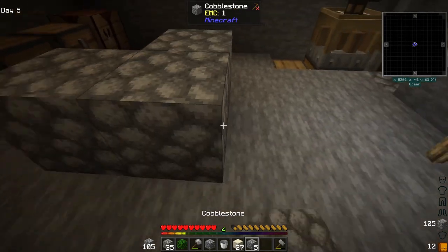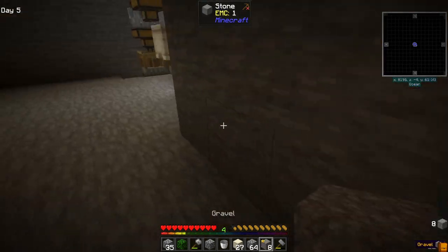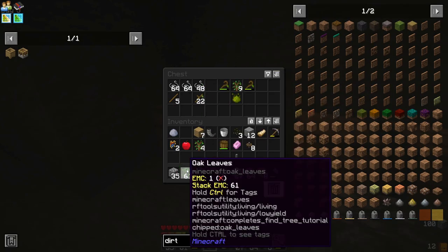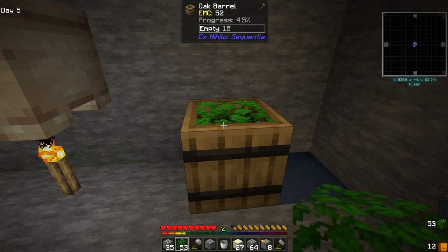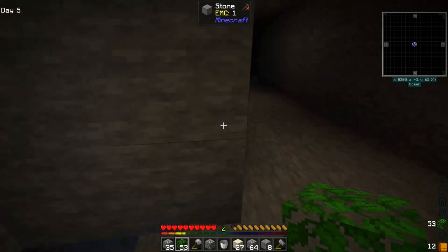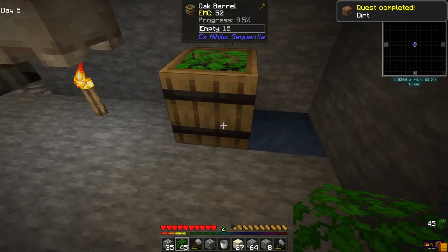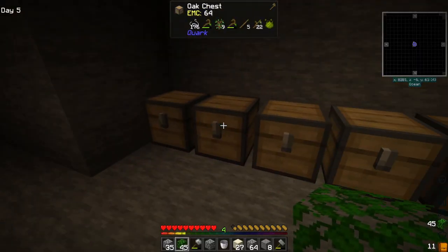I'm going to make eight gravel real quick so I can show this off. We should have more in one of these drawers - yeah, there we go. We put eight in here and we will get a dirt. Water's still not ready for us. Once we get two dirt, we pretty much have unlimited dirt.